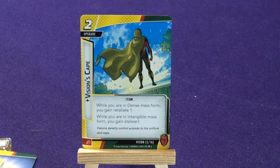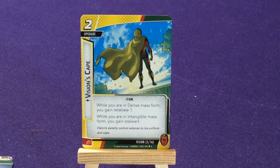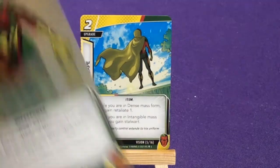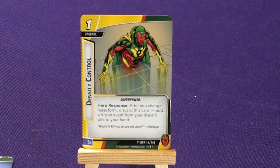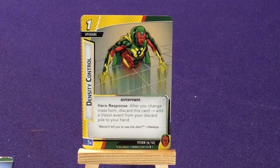Here we have Vivian's Cape, an upgrade item. While you are in Dense Mass Form, you gain Retaliate 1, so you hit back for 1. While you are in Intangible Form, you gain Stalwart, which means you can't be confused. I don't quite get how a cape gives you retaliate or stops you from being confused, but it's still a good ability. We also have Density Control, a super power upgrade: Hero Response — after you change mass form, discard this card and add a Vision event from your discard pile to your hand. You can have it sitting out and discard it whenever you want when you change forms, letting you pull an event back out. You get two copies of that.